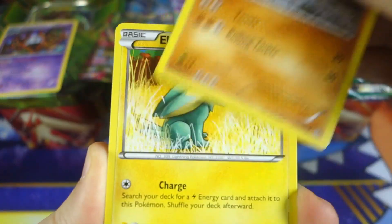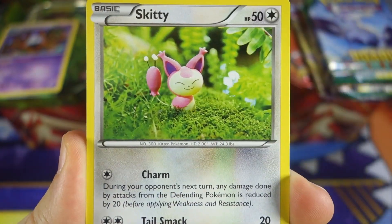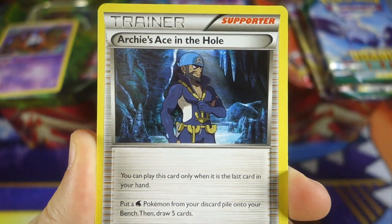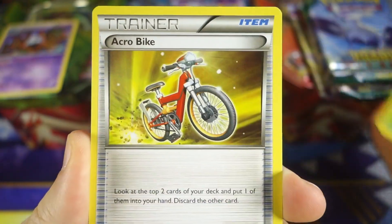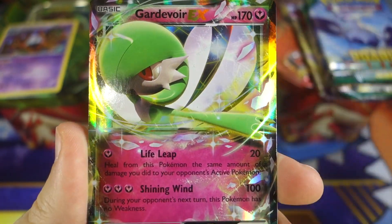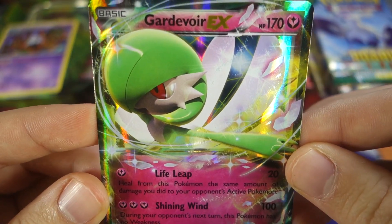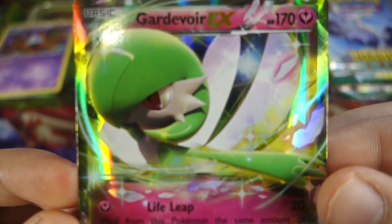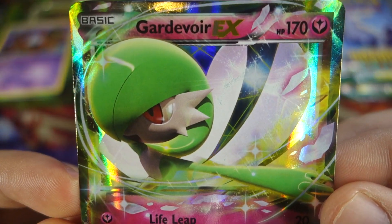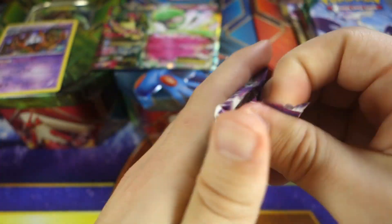Now onto Primal Clash for the Swampert tin. We got a Hippopotas, Pachirisu — always pulling Pachirisu — Skiddy, Treecko, Archie's Ace in the Hole, Marill, Acro Bike, a reverse Tentacruel, and our rare is a Gardevoir EX! No way! Two EX pulls in this tin! Gardevoir EX — welcome, you are more than welcome to join us!